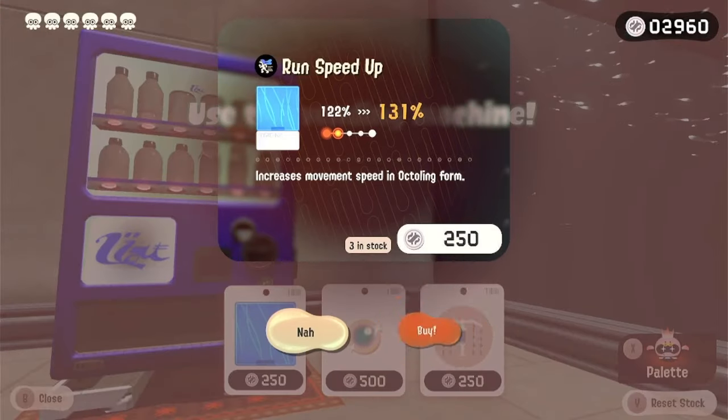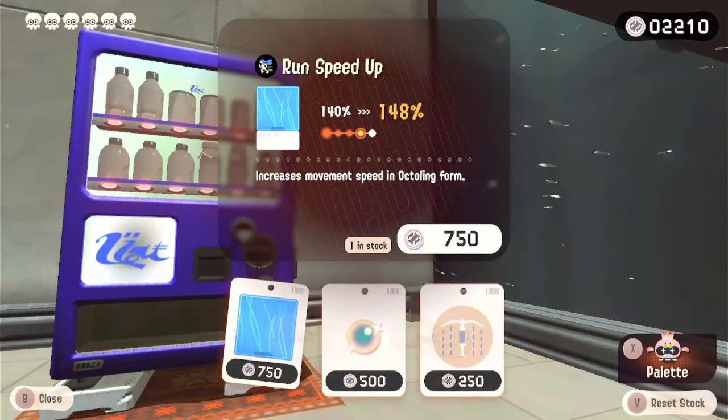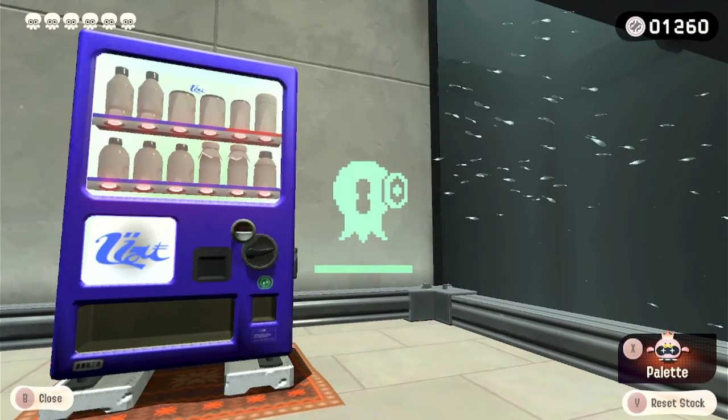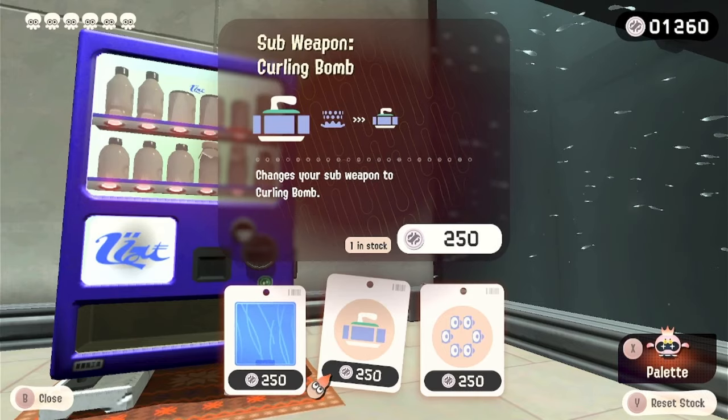Let's go to the vending machine. Run speed — I need it anyway, I gotta fill up all the cool little lights. Makes my brain happy. Reset once — let's see what we have. Rush attack, I can't get too much of it.